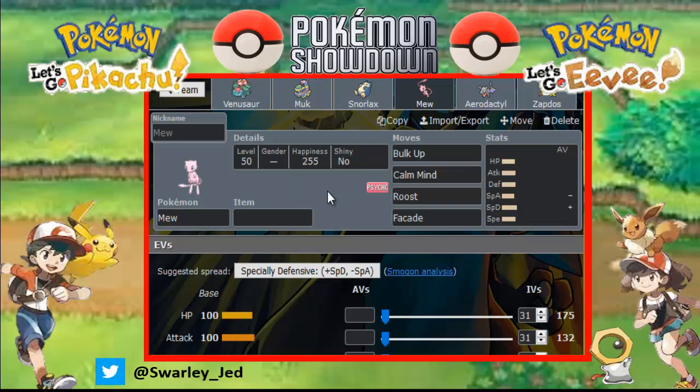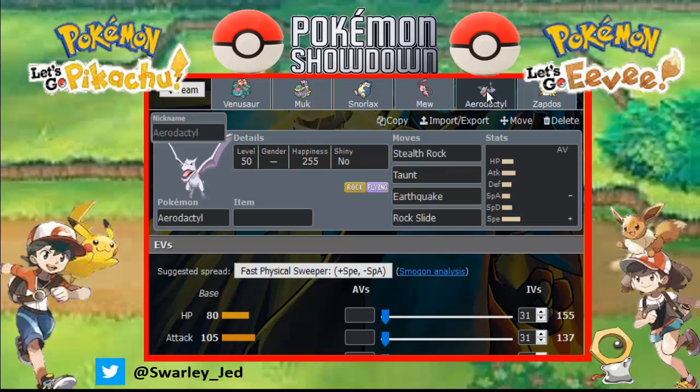Mew has a Careful nature. Then we have Aerodactyl, our only Stealth Rocker, with Taunt to stop my opponent's Stealth Rocks, Earthquake to deal damage to Melmetal and Fire types, and Rock Slide for Flying types like Zapdos - mainly with a Jolly nature. Also Earthquake hits Gengar, by the way.